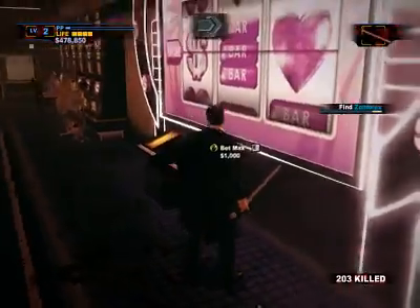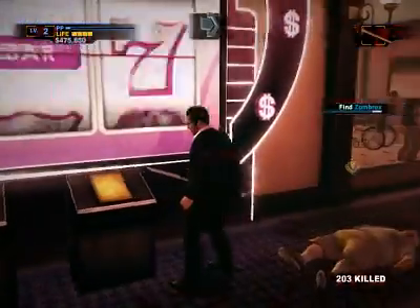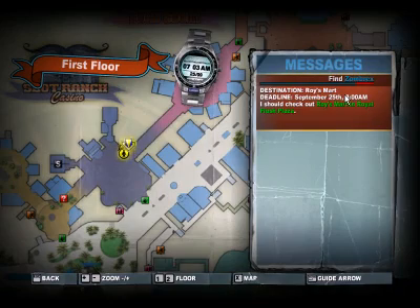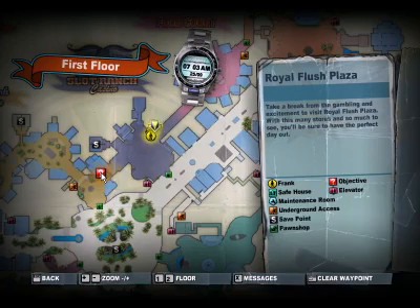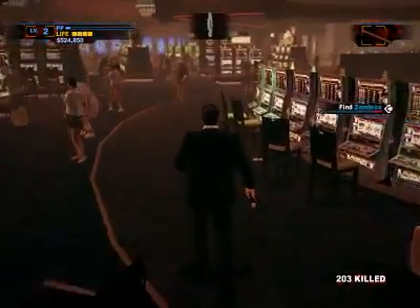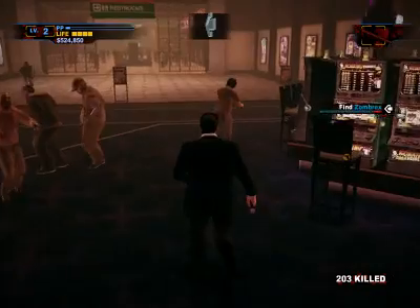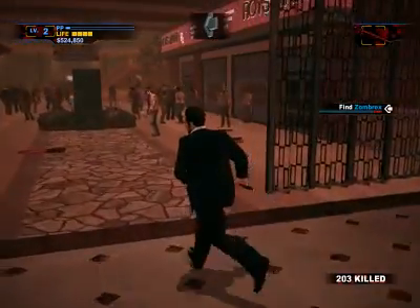I'm going to wait until Find Zombrex goes into the red. If you are completely inexperienced with this game and really need help orienting yourself, perhaps this isn't a wise idea. Find Zombrex just went into the red, so I'm going to open up the map and select Find Zombrex. You have to take off your pointer before you select it. My sword is flashing — it doesn't have a lot of durability left — and I'm going to have to take on three thugs in this mission, but hopefully my sword lasts those three attacks.